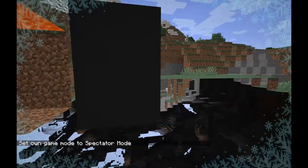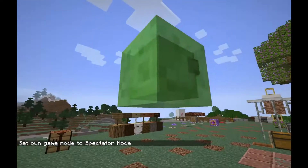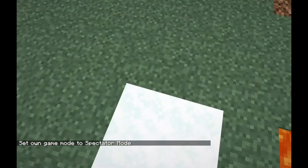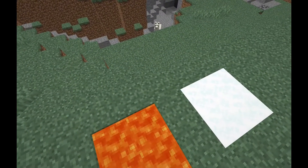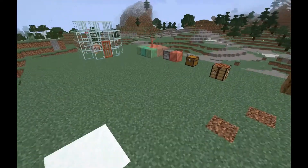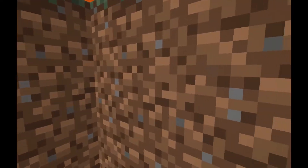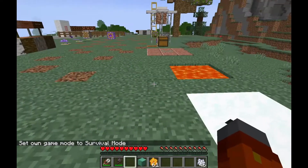Another new thing I completely forgot about is that if you're in spectator mode, you can now see in powder snow and lava, which is pretty cool. Instead of being like 'whoa, what am I looking at?' — it's now different.